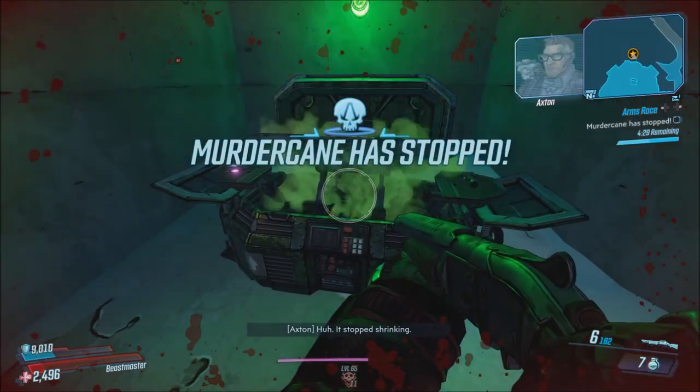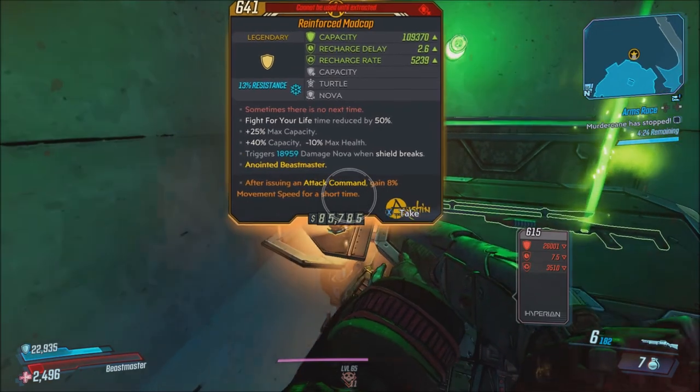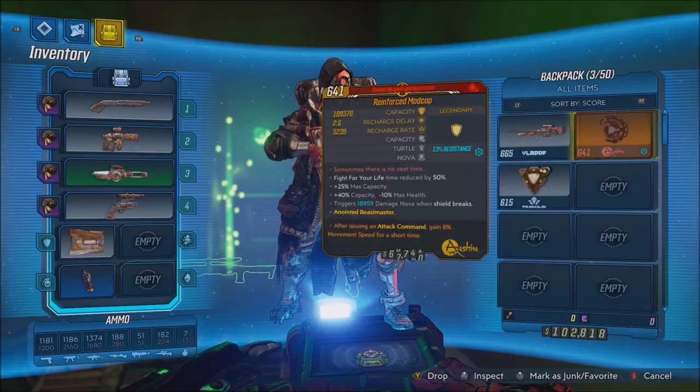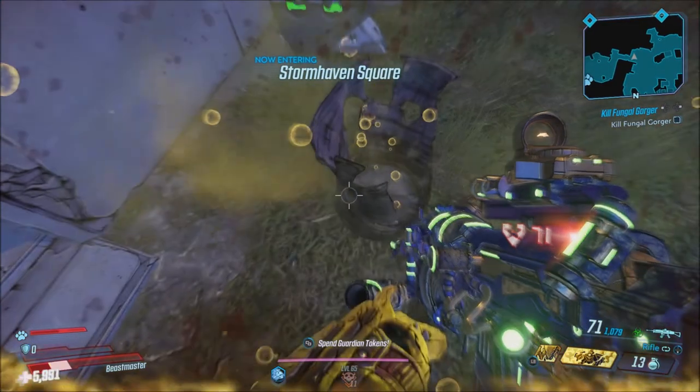As you can see, I actually get mine from one of the chests — there it is, the Madcap. You can get this from the chests I showed you on the map, you can get it as a world drop within Arms Race, and you can also get it from the final boss in Arms Race.